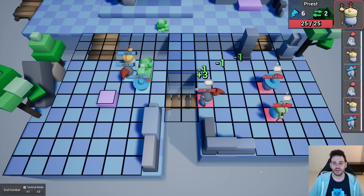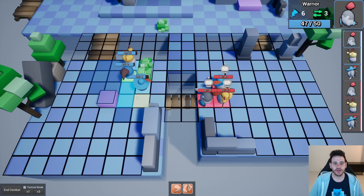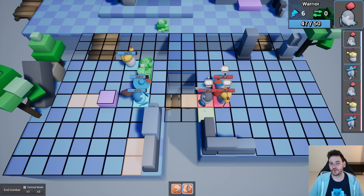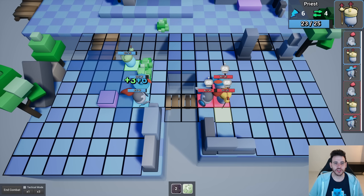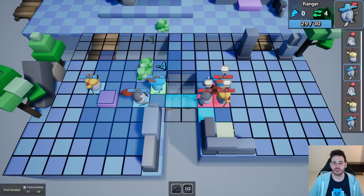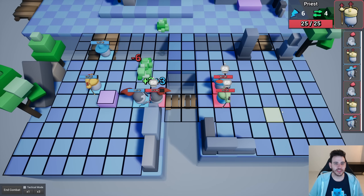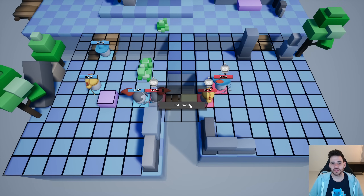Now it's the turn of the enemy team, and they are controlled by an AI, so the AI is going to play its turn. After the AI plays, it's back to my turn. I move my warrior, attack the enemy, then use my priest to heal units that were damaged. I end my combat turn. Since we have other things to see, I'm going to click the end combat button and go back to the main menu.